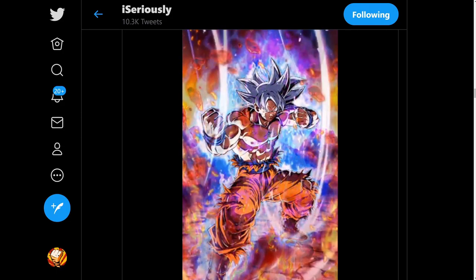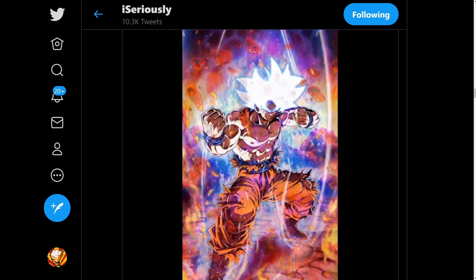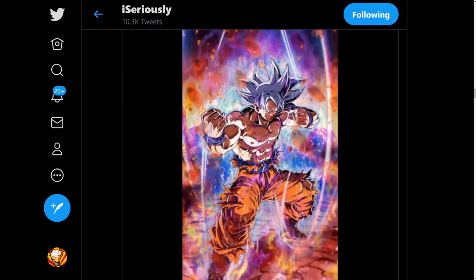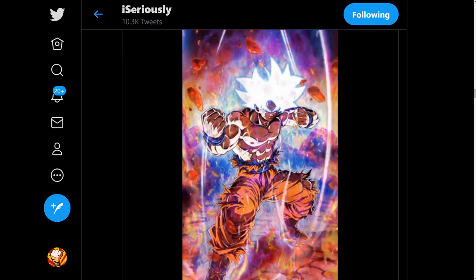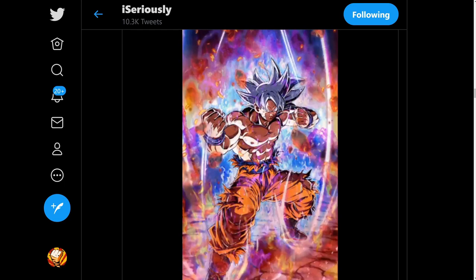Well, it looks like they did it again. Literally hours before the 6th anniversary live stream is set to start, they released the data download containing all the animations and details for the LR Mastered Ultra Instinct Goku and Super Saiyan Blue Evolution Vegeta.